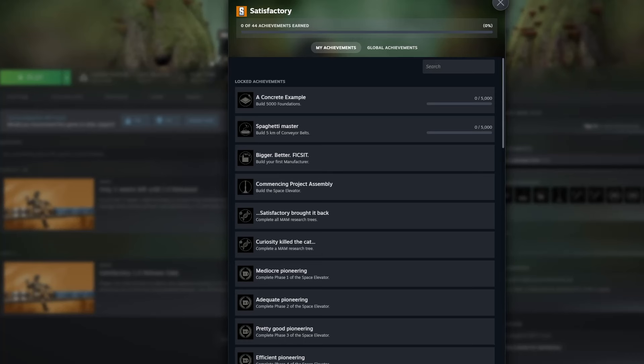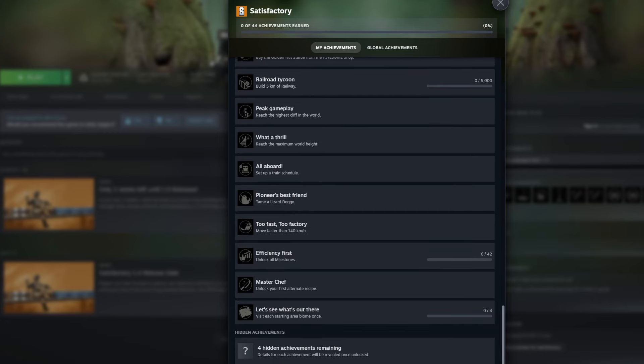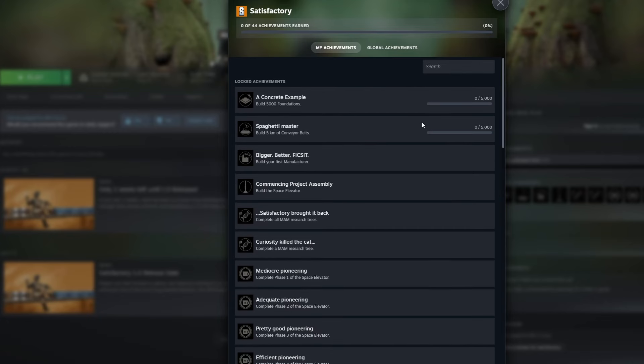Last but not least, they have added 44 achievements on Steam — 40 of which we can see, and 4 are hidden right now. You can see many of these I've done before, like building a space elevator, but they're not unlocked yet — they will start unlocking with version 1. So it's going to be cool to try to get them all, and we're definitely going to do this on our videos.